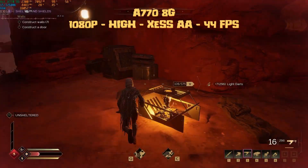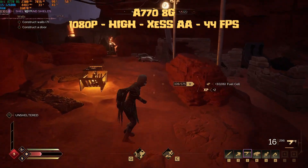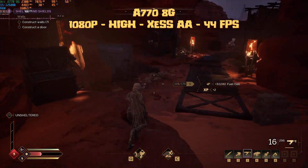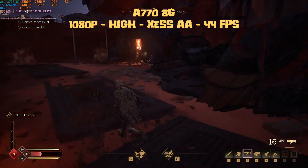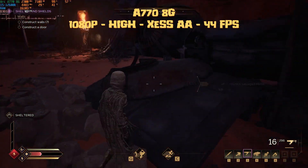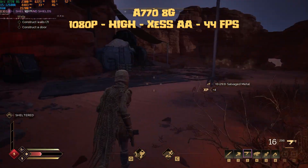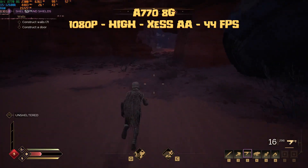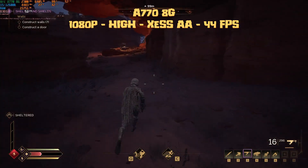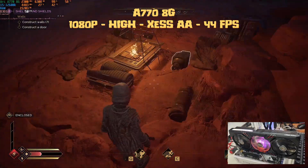Next up is the A770 8GB variant — still at 1080p but this time we push to high settings with XCSS AA. That gives us an average of 44 fps with the GPU pegged at 99%, using 7.2GB of VRAM out of 8. GPU and RAM utilization didn't change much and gameplay is super smooth. If you want more fps, drop settings from high to medium and you'll get close to 60 fps.